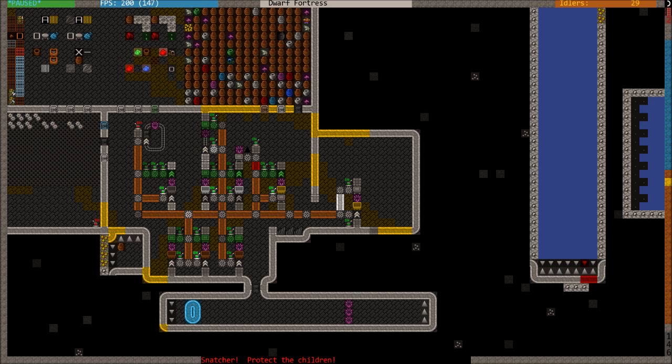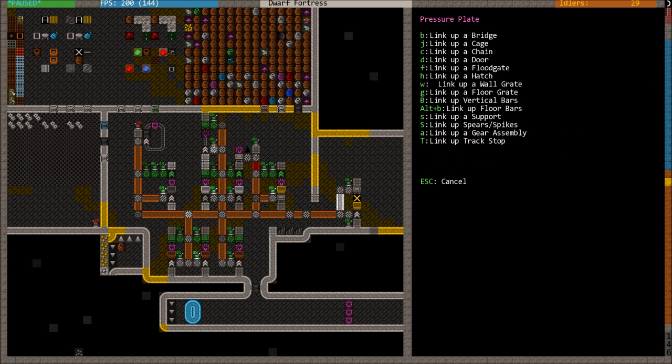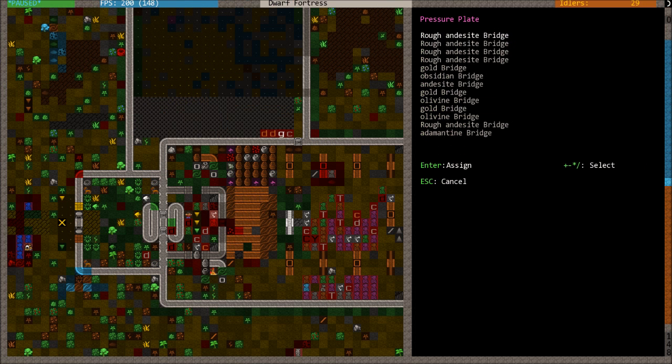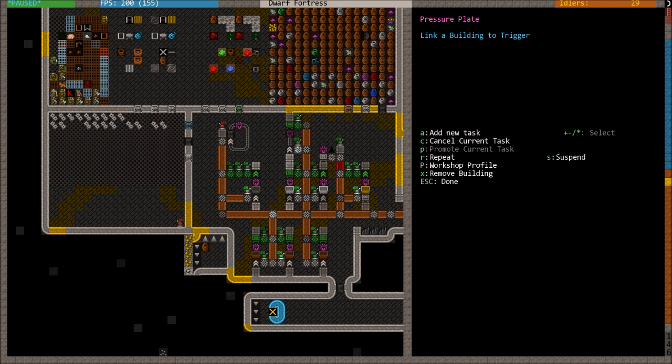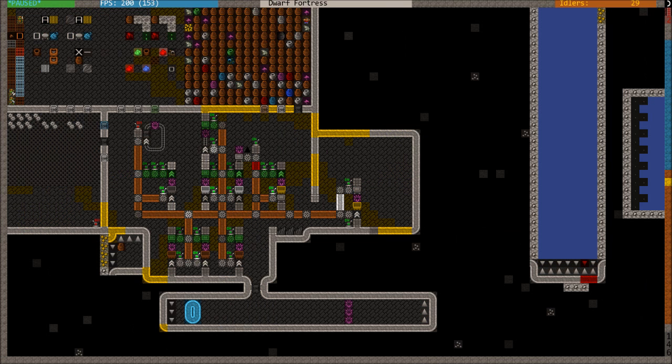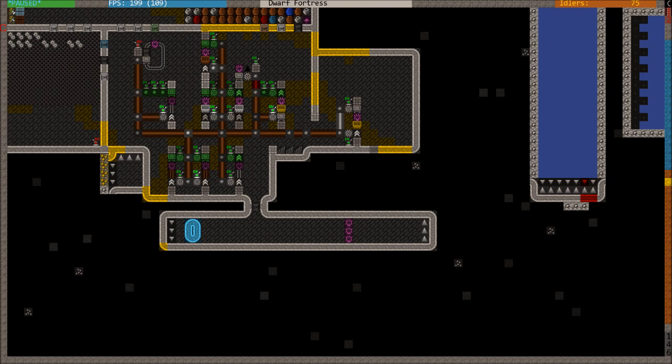Our system is almost ready to go. What we don't have yet is the connection between the pressure plate on the minecart track and what we want to trigger. So let's sort that out: we want to connect it up to that bridge so that when the system triggers, the bridge is held open. Press A for action, B for pressure plate bridge, and add it to the adamantine bridge. The dwarfs are going to hook this up, and now everything is all connected.